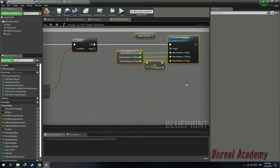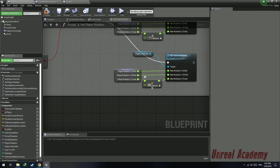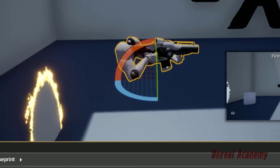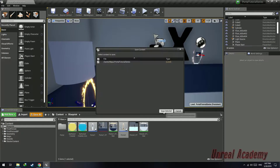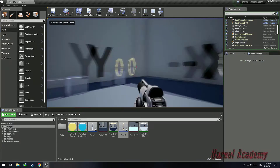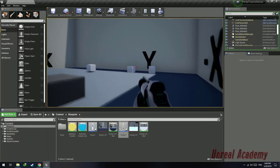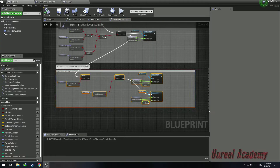Now if it's false, copy this code and paste it here. Instead of subtracting 90 degrees, we're going to add 90 degrees, because the player's rotation when the portal has been spawned on the y-axis should be plus 90 in order to face the negative y-axis. So add 90 and then set the rotation. Save all, delete the portals, hit play — I should get out looking at the box, and I did. Now we're going to need to do this for the negative y, positive y, and positive x-axis as well.